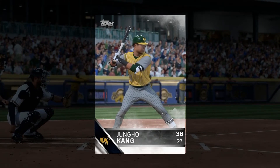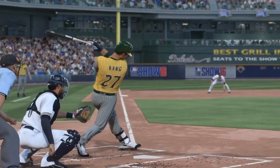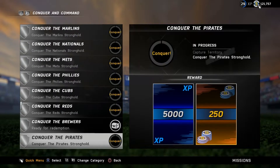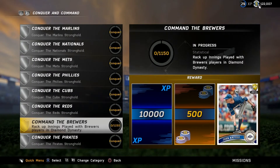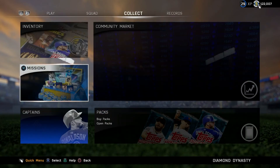Expanding our growing empire to include Milwaukee. We have our central hub, we have one in Minnesota — we conquered the Twins — and we conquered the Brewers. That next reward is that Jonathan Axford. We need 1,150 innings for that. That's going to do it, guys. Like if you enjoyed, subscribe if you want more Conquest. We'll see you next time.